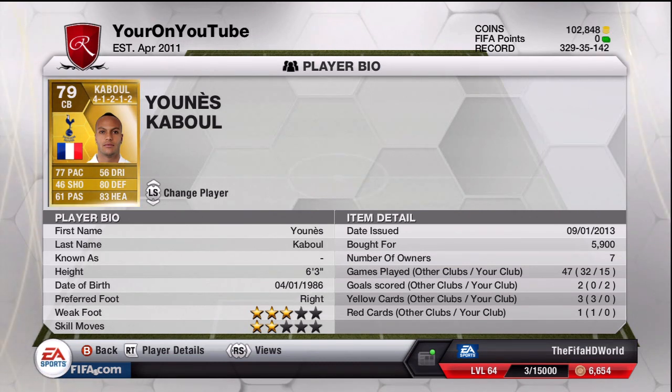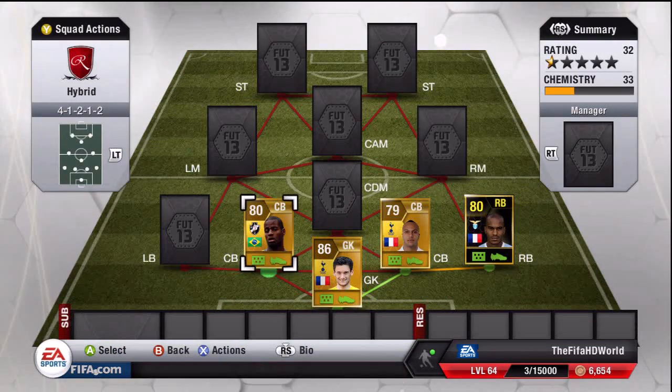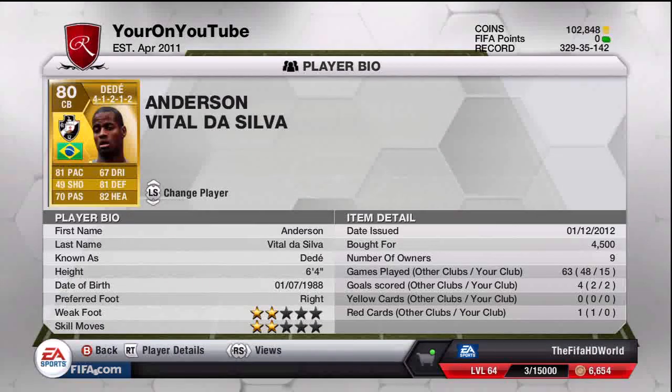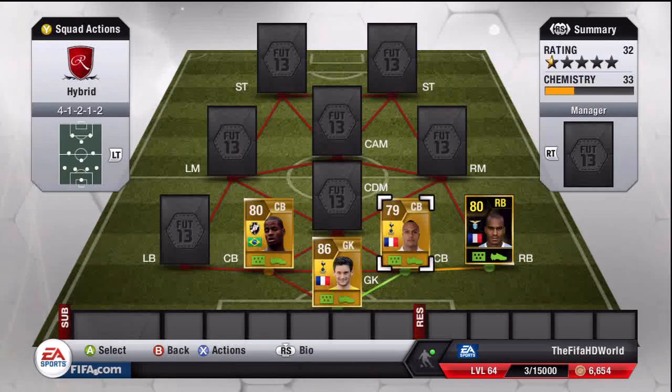The last center back is Dede — a very overpowered player with 81 pace, 70 passing, 81 defending, and 82 heading. I paid 4,500 coins for him. He got two goals in 15 games for me, which is not too bad. He's very very overpowered, just like Kaboul — Kaboul also got two goals in 15 games for me.